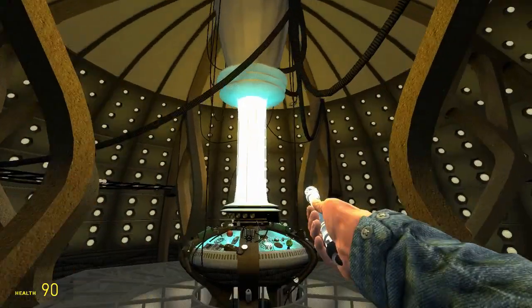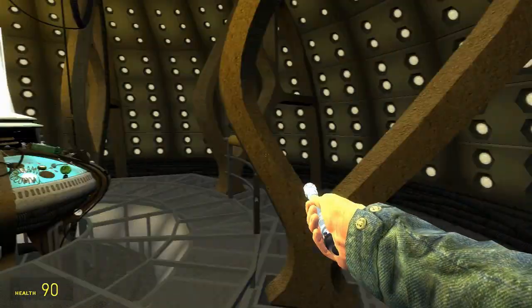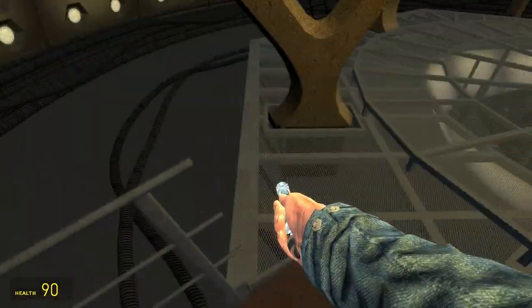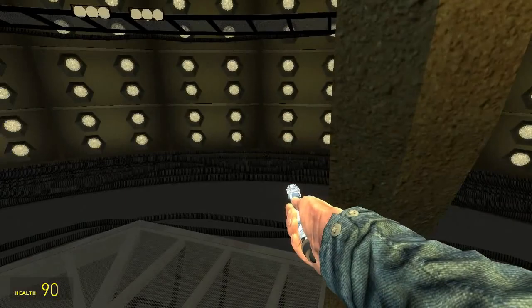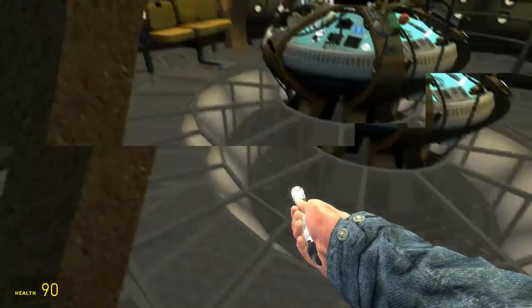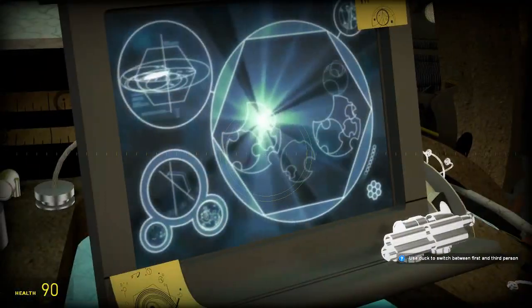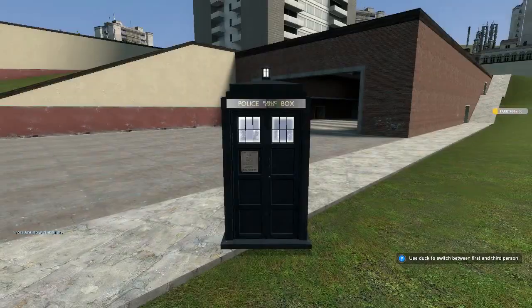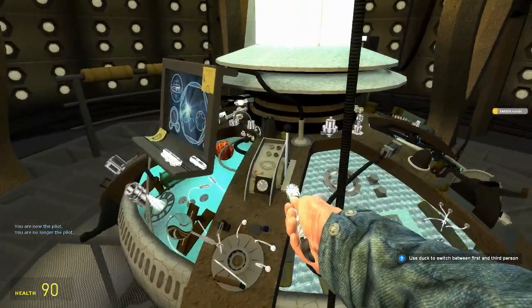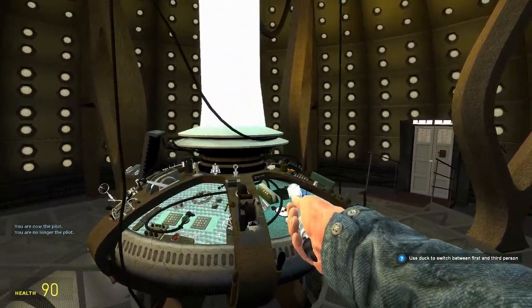If you don't know how to zoom in, hold B and it'll zoom in for you. I kind of like the brightness because it shows how bright the TARDIS actually is, but I do wish it were a little less bright — that's just how the creator made it, and considering how much work they did, you can't complain. You can also climb up and down the ladder and sit in the seat. Look at those sticky notes — they actually look realistic.